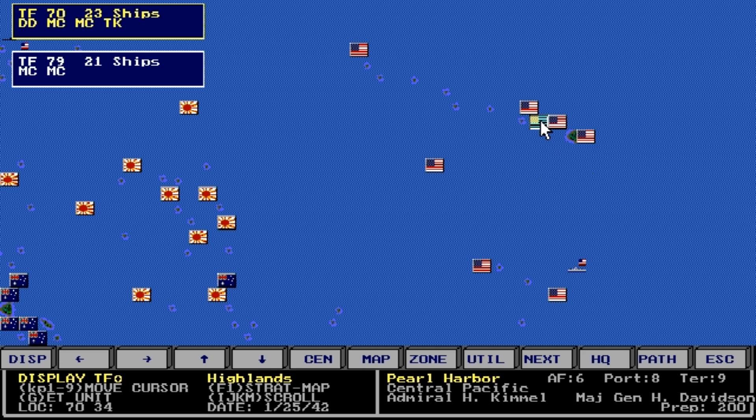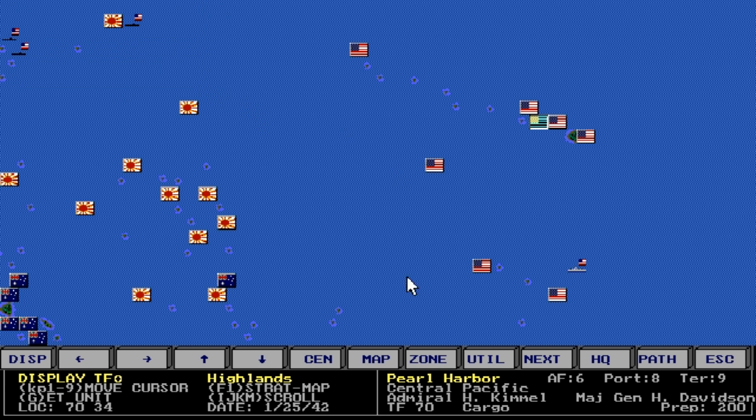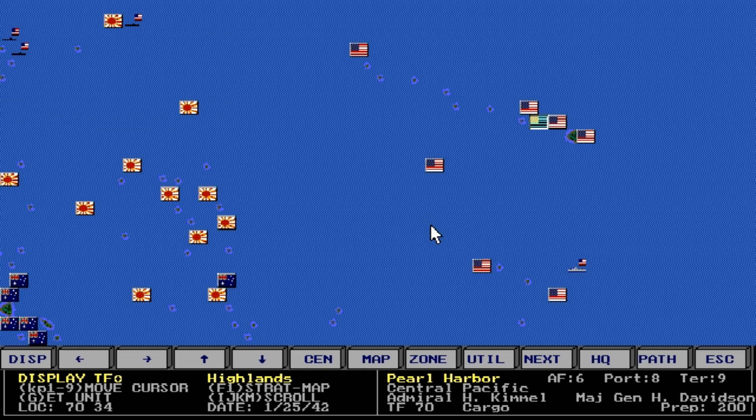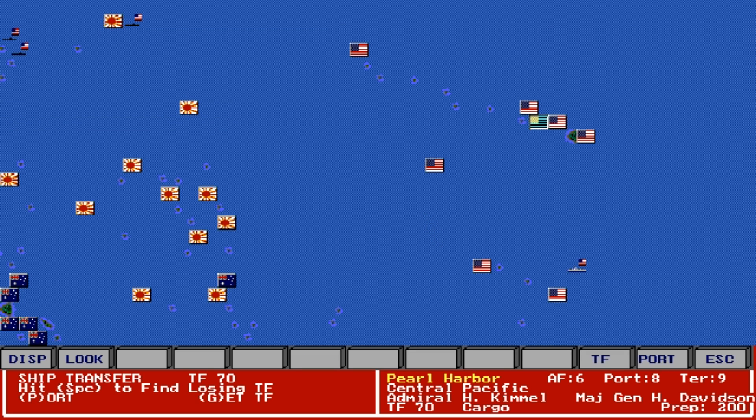I'm almost positive these are transferred to another HQ so I can start loading them onto troop transports. I guess it doesn't happen as quickly as I thought — it probably happens a little later in 42. I'm going to show you how to transfer one ship to another task force. Here we have two task forces — they're both cargo ship task forces. I want to transfer some of these ships to this one, so I'll go T for transfer, then G to get TF.